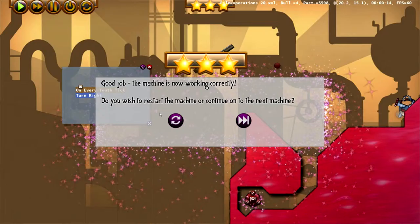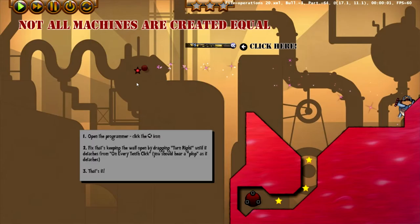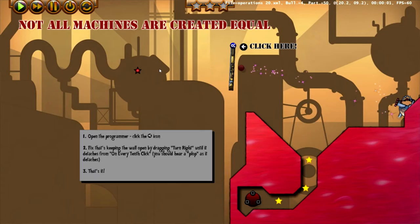The reason we got the dark star in the beginning is that there is a dark star here. If the program is broken to begin with, the dark star is collected. Fixing the programming and restarting the level allows us to collect all the gold stars and avoid the dark stars.